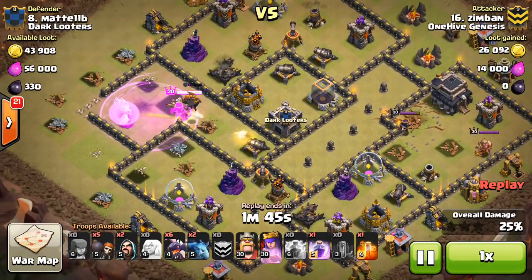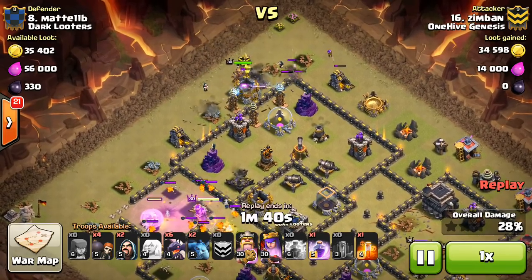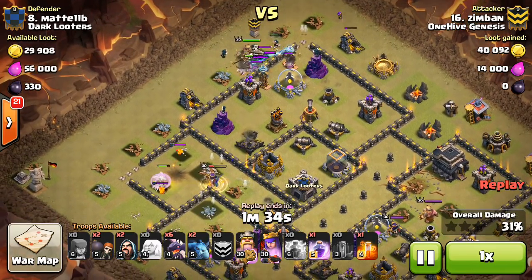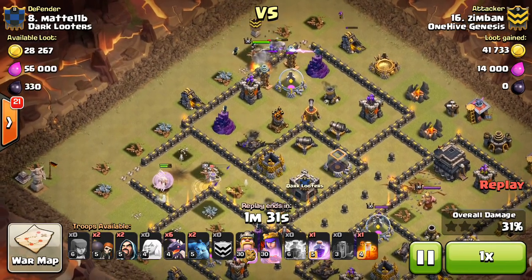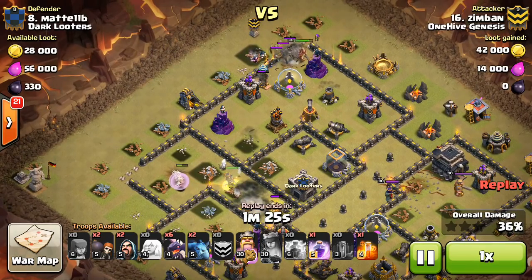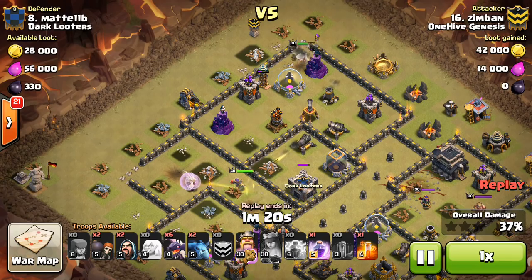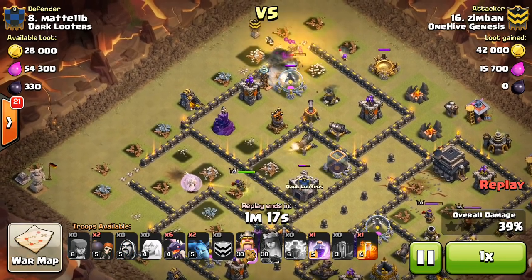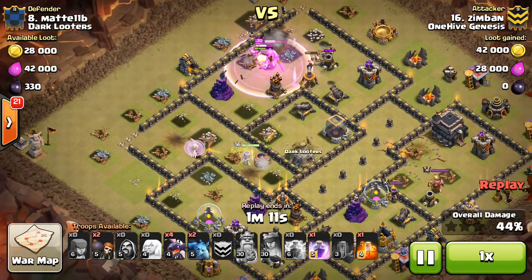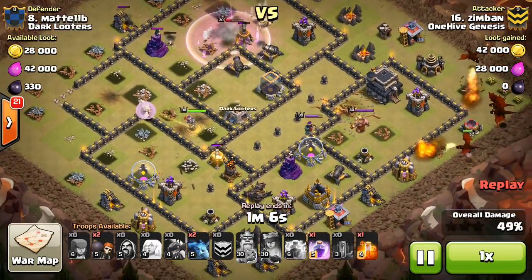That Lava Hound will explode in just a moment. Meanwhile, he's coming in with his King and a Golem. There's a bit of a Tesla farm up there — I believe he already knew that was there. The Queen busted the Lava Hound and she's taking quite a bit of damage, so he has to pop the ability. She'll take out that X-Bow and keep moving through the base. The King busted in with some Wall Breakers, trying to get in and take out that Air Defense, pops his ability. He's level 30 and continues through with the help of a few Wizards. The Queen steps up and gets that Air Defense; the King takes out the other. So basically no Air Defense left.